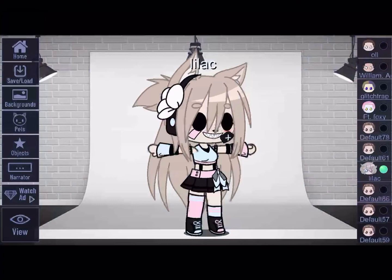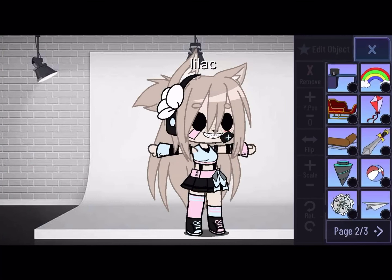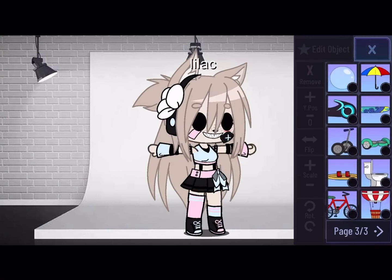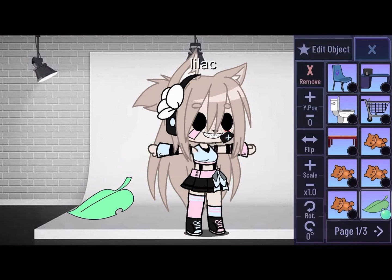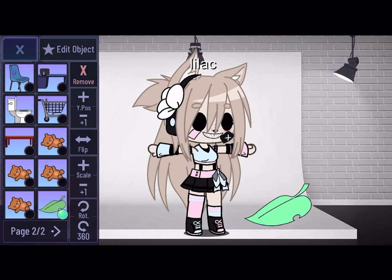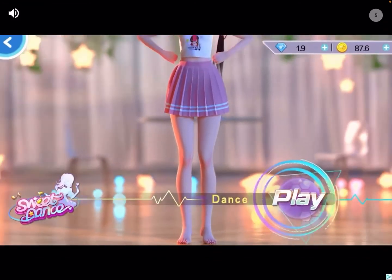Once you're in the Studio, press the button with the star which says Objects. Here you have three pages of different objects — there's even a toilet! There are two desks, but they weren't originally there — I put one in. You're going to take any object — we're using this leaf, a very beautiful leaf, totally not Adam's head — and press Edit Object, which is the star.